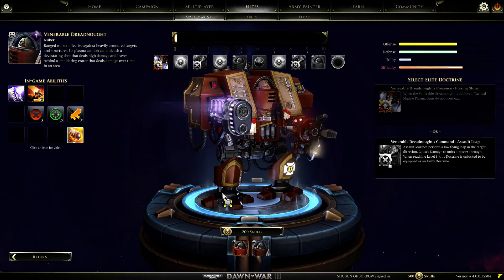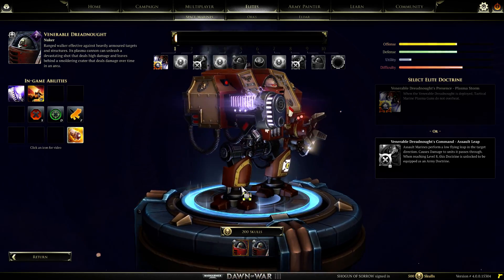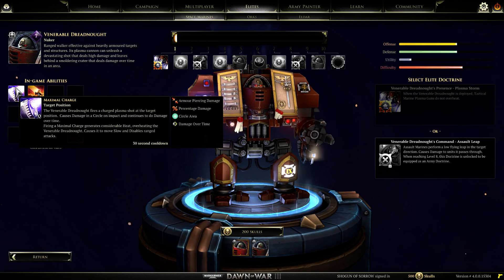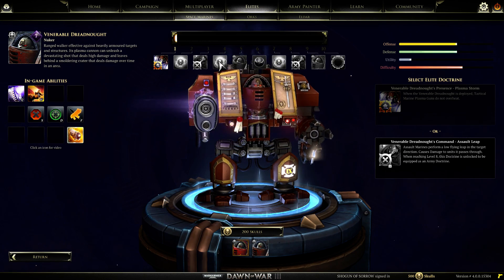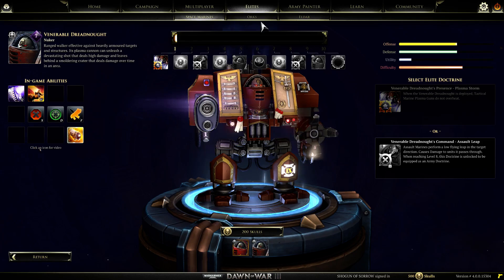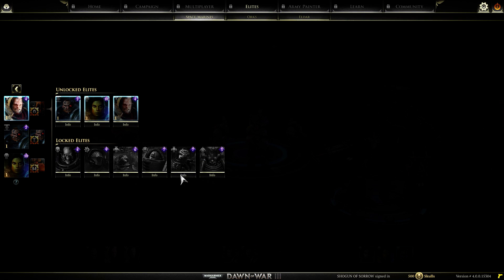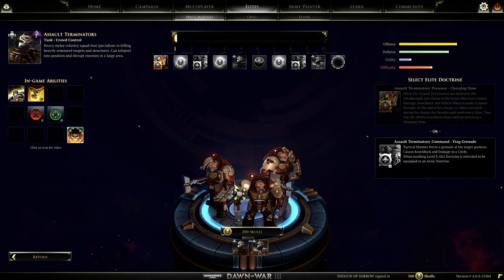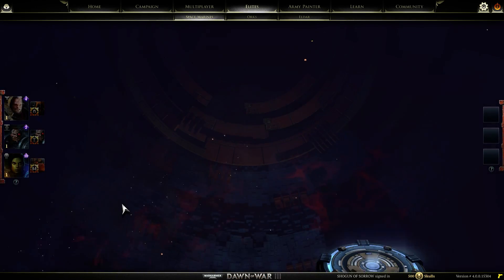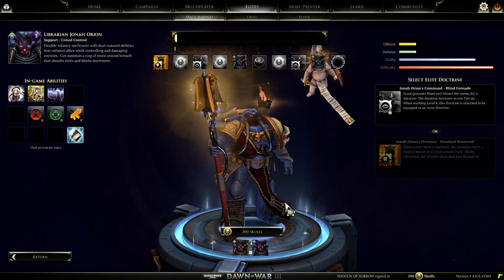And over here we have the Venerable Dreadnought. This will be the final locked unit we haven't seen in the open beta or the closed beta. It has a gigantic Plasma Cannon, a Toss ability, Maximal Charge, and Skulls - little upgrades here and there that you can grab. And then finally, in terms of locked units we have left, we have the Assault Terminators, which you were able to see in the closed and open beta, and Jonah Orion, the librarian you can get access to in the closed and open beta.